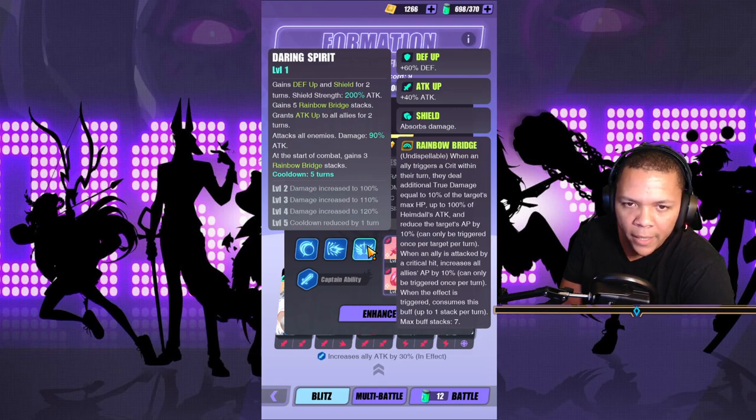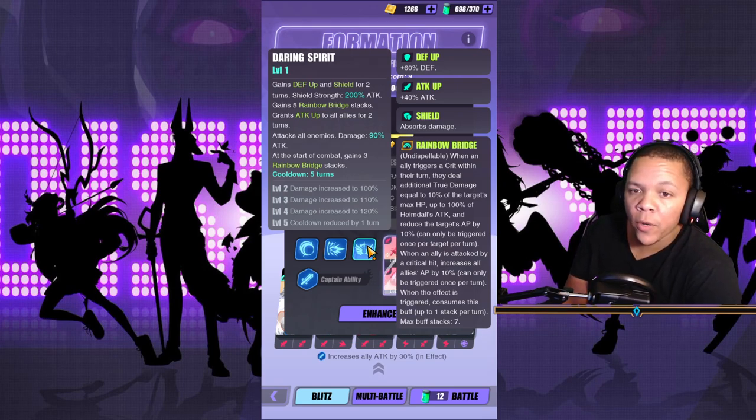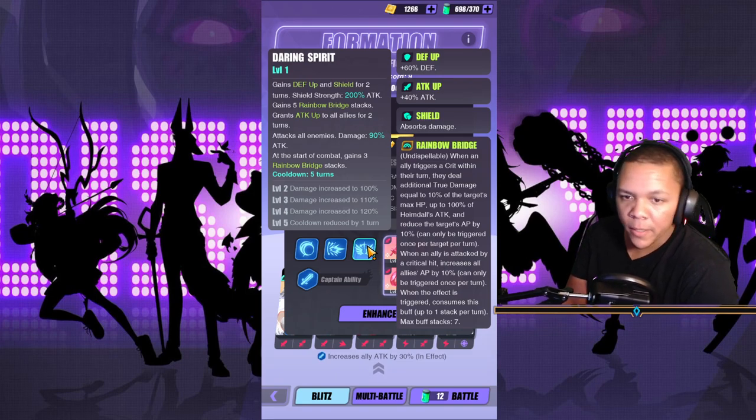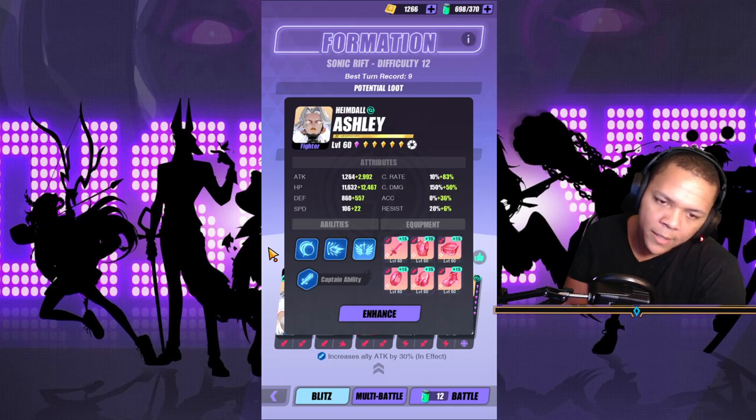At the start of combat, she gains three Rainbow Bridge stacks. When an ally triggers a crit within their turn, they deal additional true damage equal to 10% of the target's max HP and 100% of Himdoll's attack, and reduce the target's AP by 10. All we really care about is: when an ally is attacked by a critical hit, it increases all allies' AP by 10 — can only be triggered once per turn.